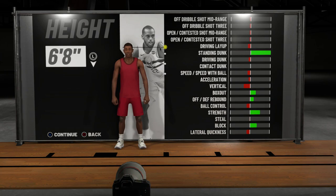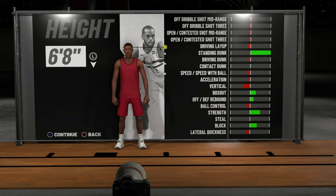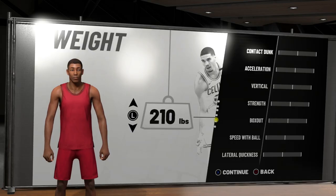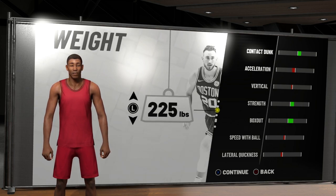Even though Kawhi Leonard is six foot seven, for this build you're going to want to go six foot eight — you want to be the tallest possible and still be able to shoot the ball pretty well. For weight, the medium is 210 pounds and the maximum is 235. You're going to want to go somewhere in between, so I'm going with 225. If you put the weight up too much your player will be slow, and if you put it down your strength goes down. You can max it out if you want — you'll be a little slower but you'll be able to body people better.